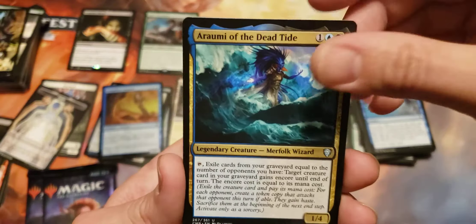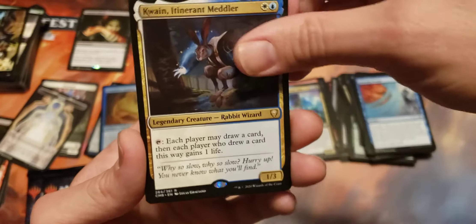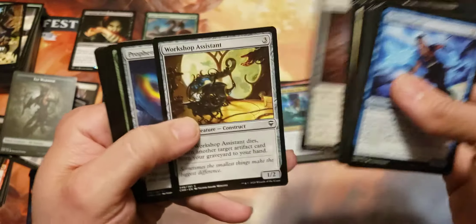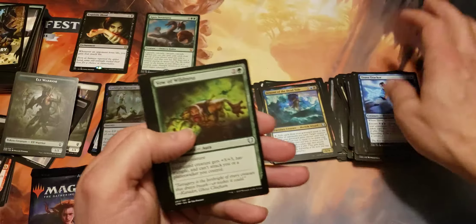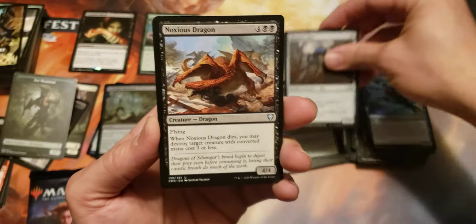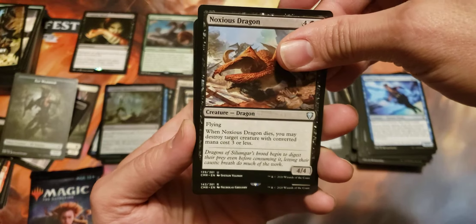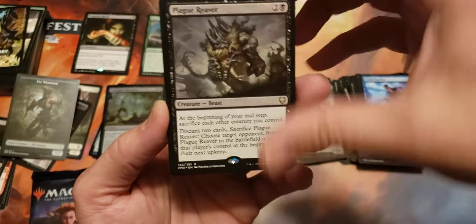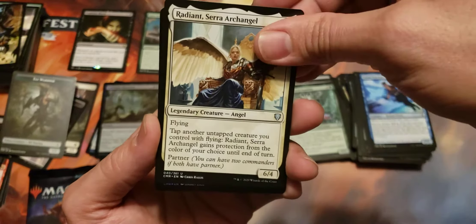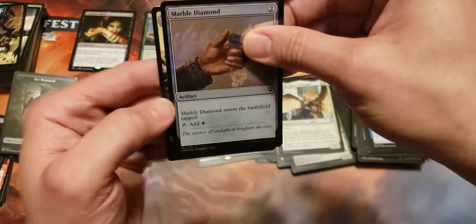Two more packs to go. A Vow of Wildness, Shimmer Mirror, Noxious Dragon, and another rare — Plague Reaver. Not the best of hits there. And then we got Anara Wolved Familiar in common, Radiant Sarah Archangel, and a common Marble Diamond Foil.